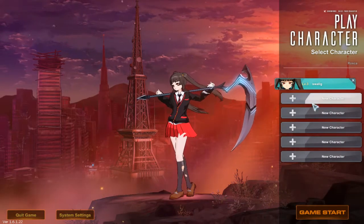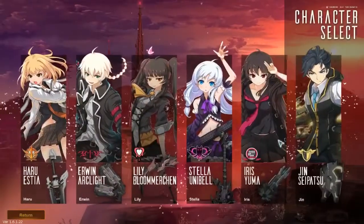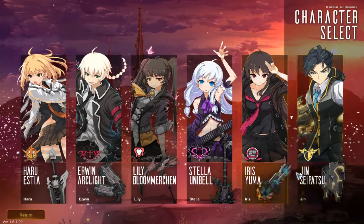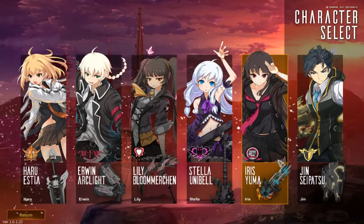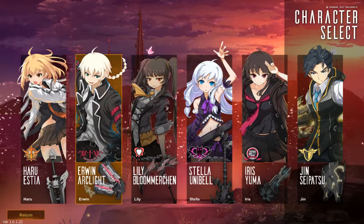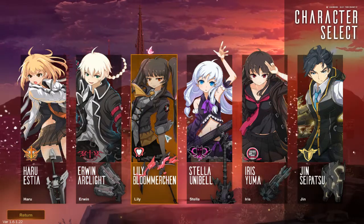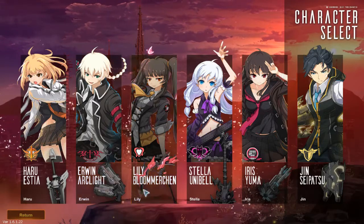It is pretty cool. So we're at the main menu right now. I already created a character. If we go into new character, we can see the kind of classes you can choose from. They're kind of gender-locked per the weapons, I guess. Like this girl here has a gun but she's the only one that will have that gun. There's another one with a guy who has dual-wielding guns. So I chose Lily Bloomerchin — I guess that's how you say it — and she has the scythe.